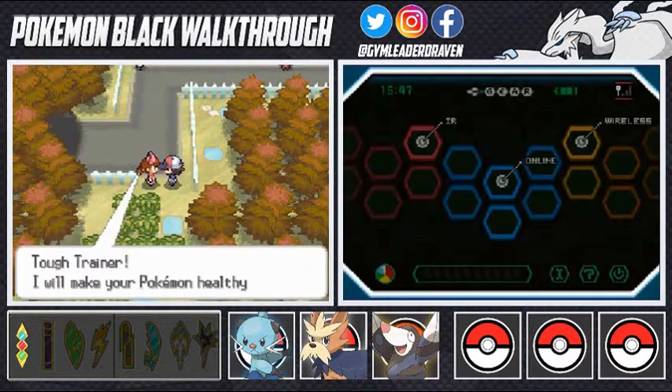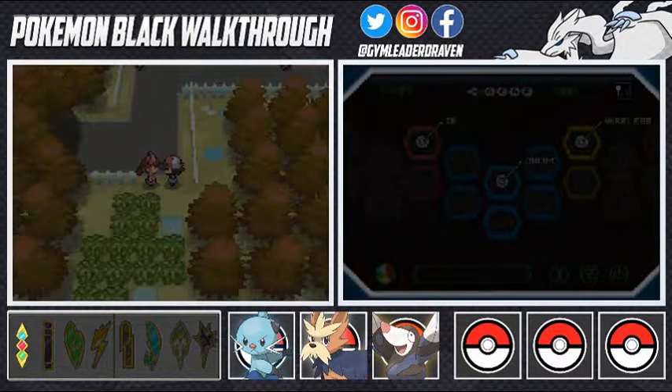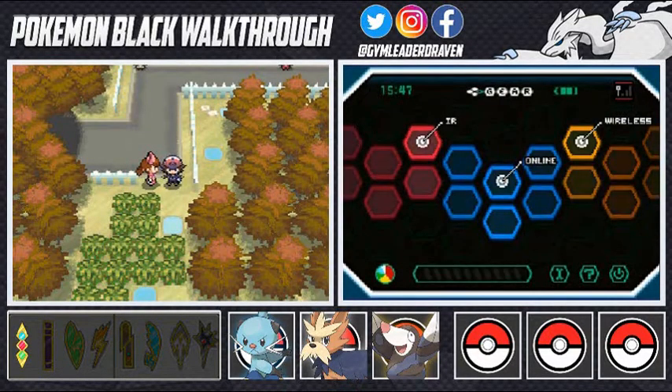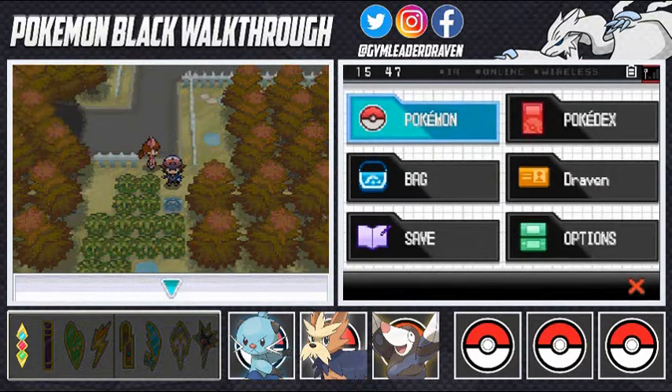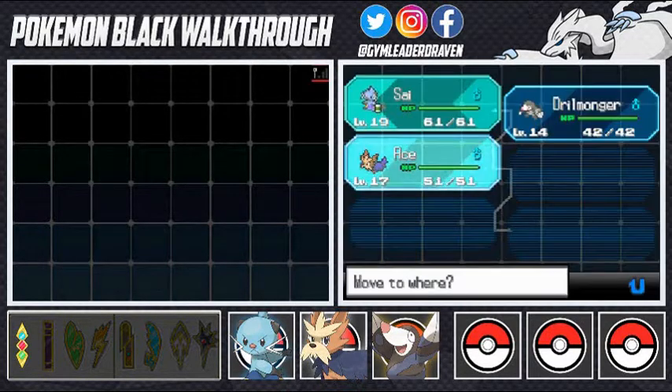If you want to battle Lenora right away, I suggest coming into this route - you can find a few Fighting-type Pokemon, one being Sawk or Throh depending on your version, and also Timburr. They're going to be tough to train, but they'll be useful when you face Lenora.